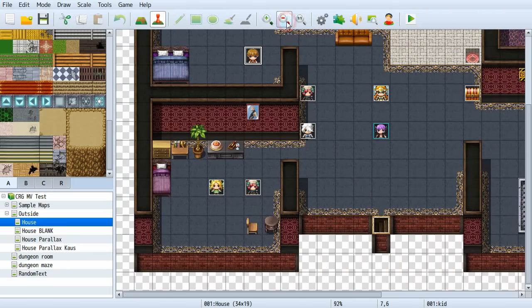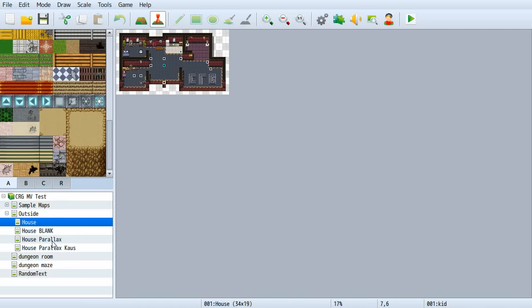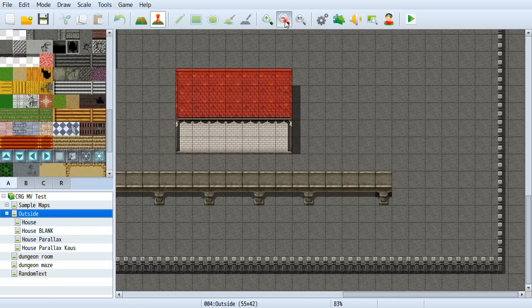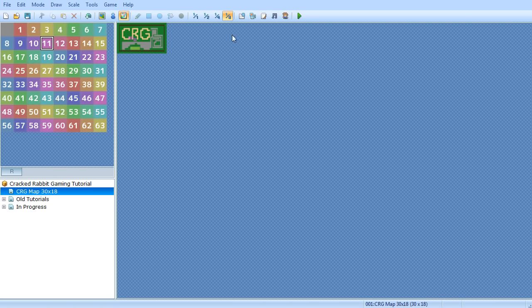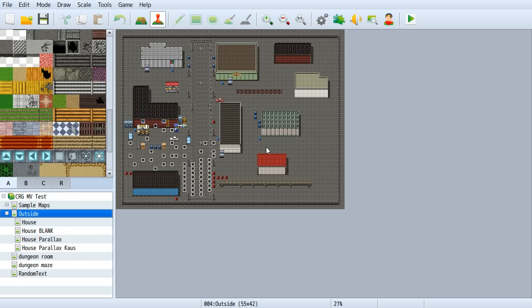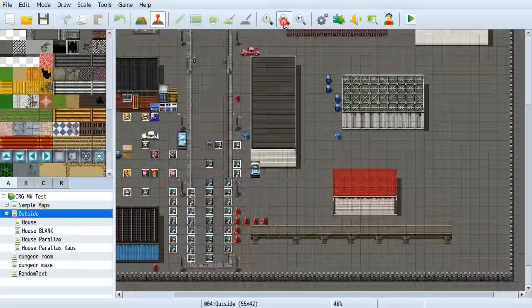Slow to zoom — if you want to zoom way out, you have to click many times to get there. In Ace there were buttons that would zoom all the way out or in with one click. They do have a one-to-one button to get to normal size, but to zoom out you have to click a ton of times. That's unfortunate if you have really big maps.